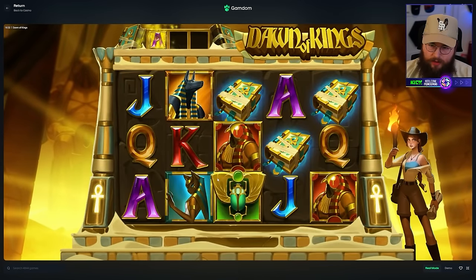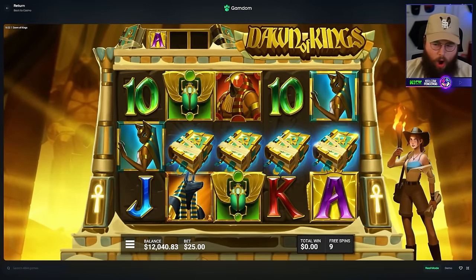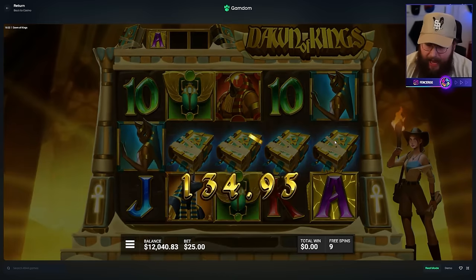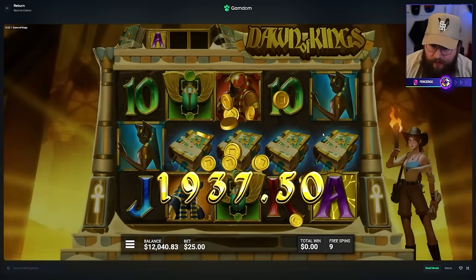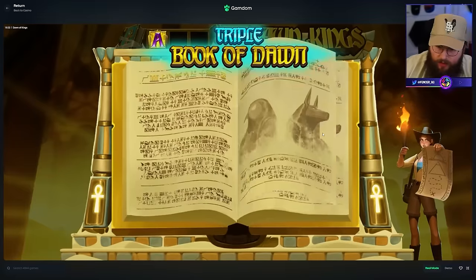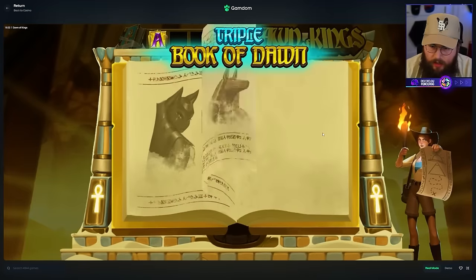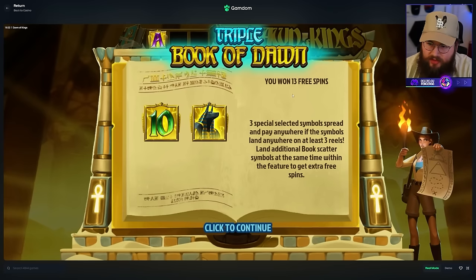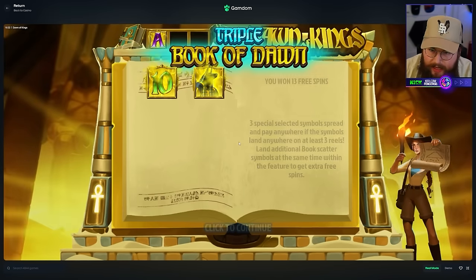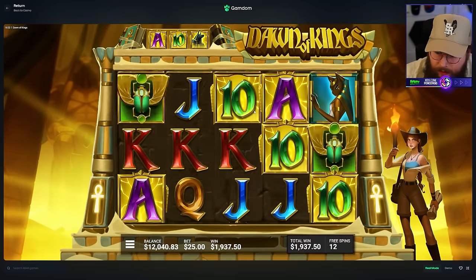I hope when you get a re-trigger on this one - oh my god, we just got a four scatter! That's a five-line! 1,875! We got a four-scatter re-trigger. Do I get a super bonus for this? I just got two more symbols and we got 13 free spins. That is a premium symbol and we got tens - so I just got a super bonus basically.